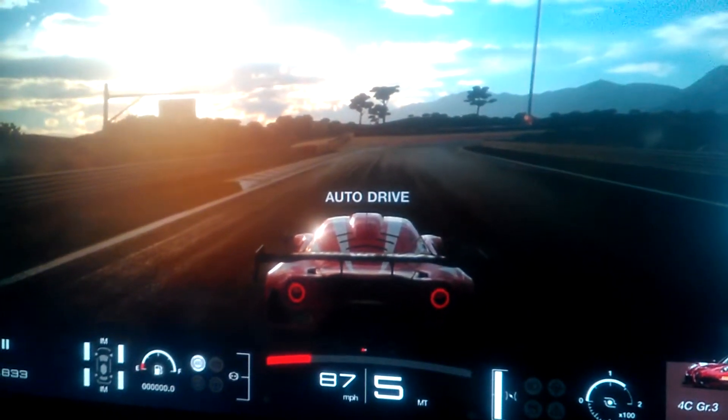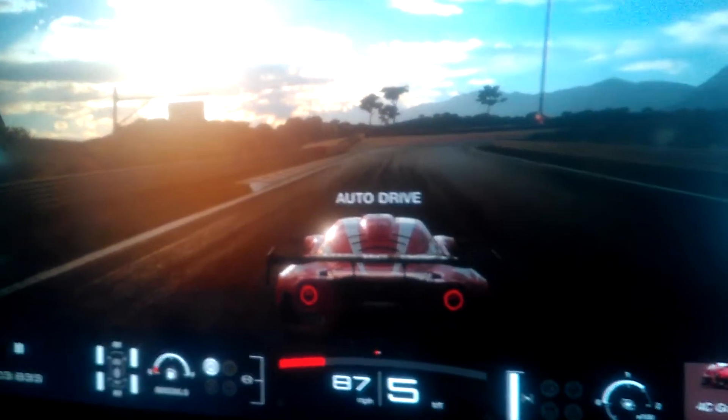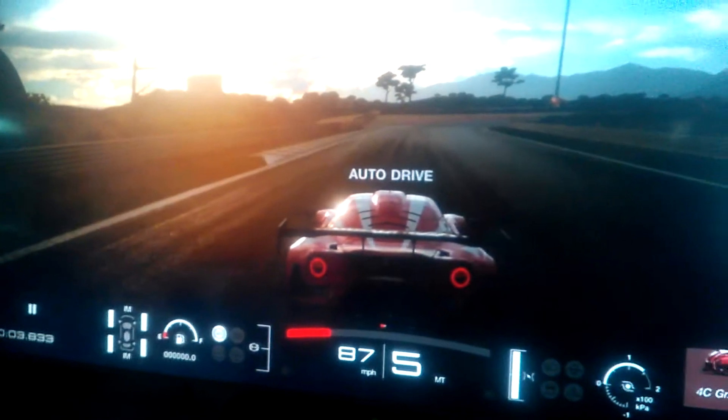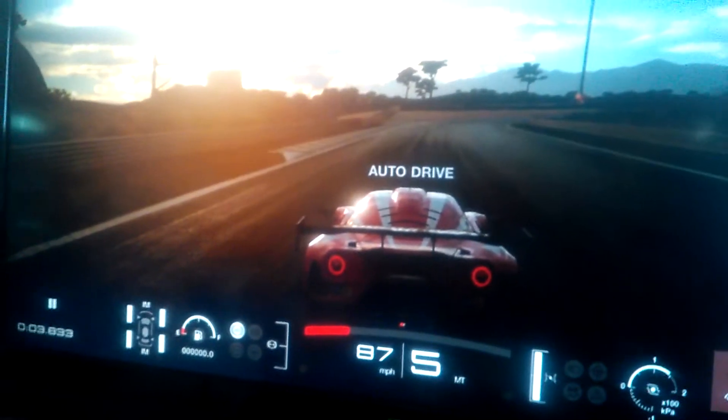Welcome to more drifting cars that really shouldn't be able to drift. This episode, we have the Group 3 variant of the previous car, which was the Alfa Romeo 4C. The Group 4 did pretty good, and in theory, this would do even better, given that it has more power.